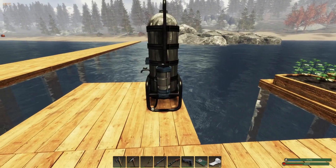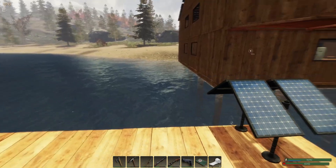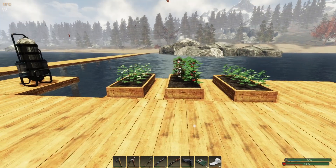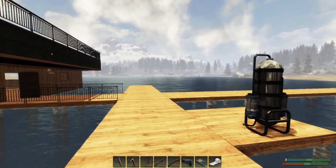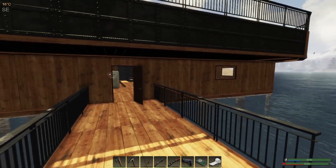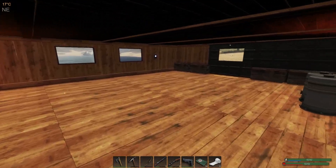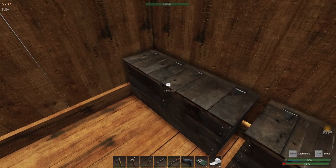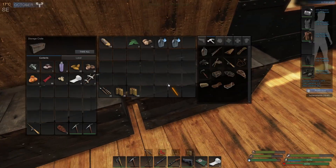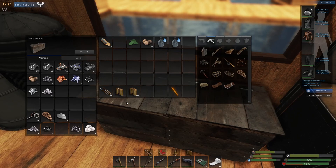We don't know how much power this thing is going to consume, so for that reason we're going to add two more solar panels. Hopefully with the addition of those solar panels we will not have a problem with the water pump. I went off camera and crafted the materials that we require for two solar panels.